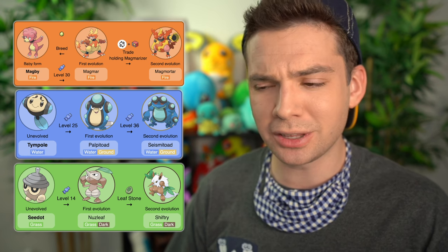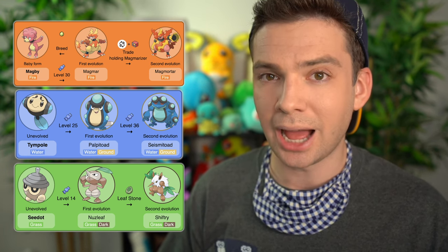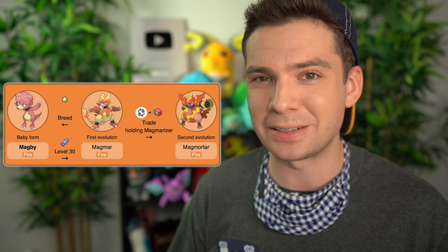With all the options covered, my final preferred new starter trio would be Seedot, Magby, and Tympole, becoming Shiftry, Magmortar, and Seismitoad. I chose Shiftry because its final evolved form is the least plant-like, and also I just really love Seedot. I chose Magmortar because my only other option was Chandelure, and the Ghost typing seemed too OP for an early game starter. I chose Seismitoad because it had no disqualifying factors. I would probably pick Magby, because while I don't love Magby or Magmar, I quite like Magmortar — because Arm Cannons are objectively cool.